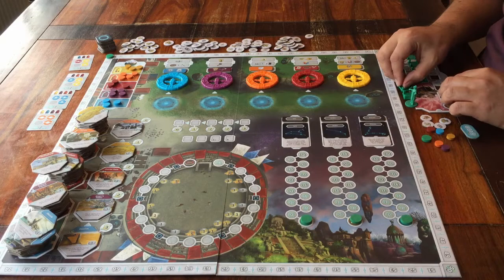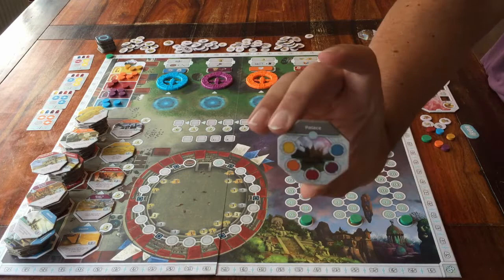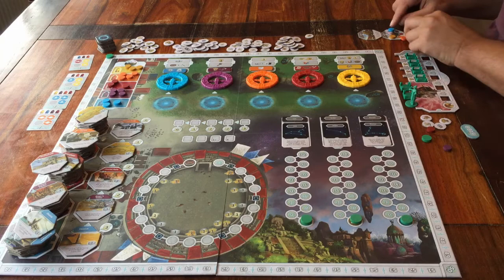Every player also gets a set of these grey tiles. The Agora — place that to the right of your player board. And the Palace — place that under the Agora. You can see it has colours on it, because that's where the little set of discs goes. Each player does this.